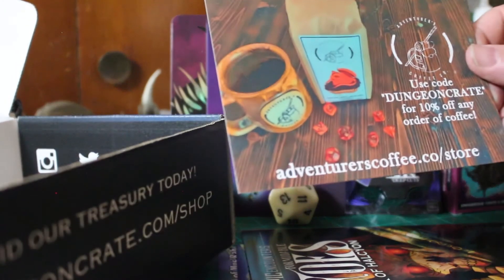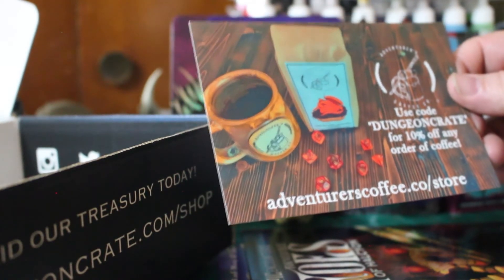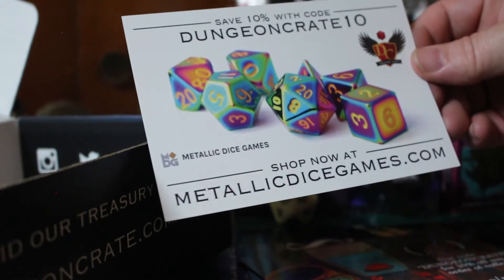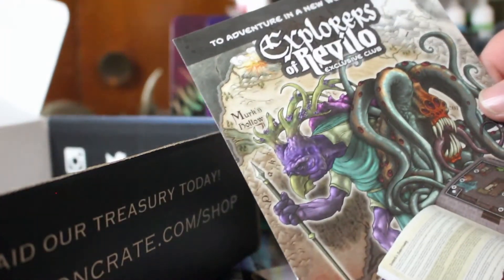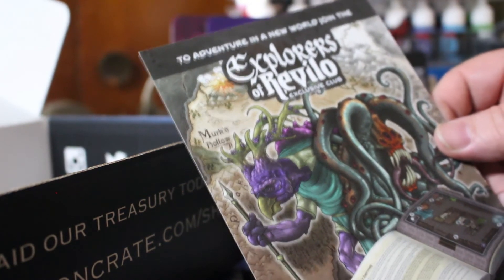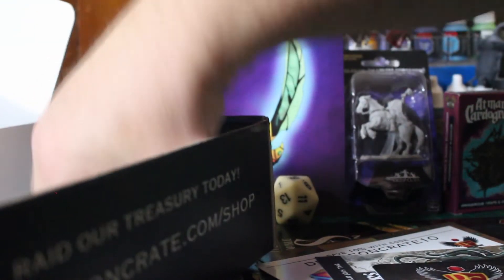They have AdventuresCoffee.com — get 10% off with product code DUNGEONCRATE. Of course you also get the Dungeon Crate Metallic Dice — use code DUNGEONCRATE10 for 10% off with them. We also have Adventures: A New World — come join the Explorers of Revelo, it's new 5e content every month only on Patreon.